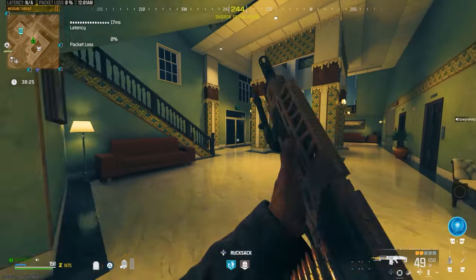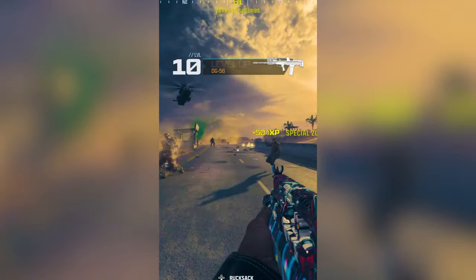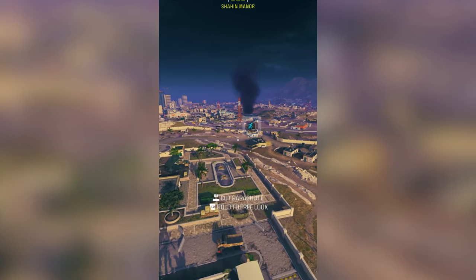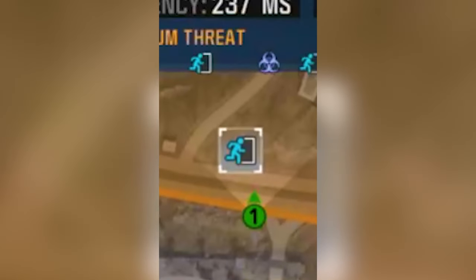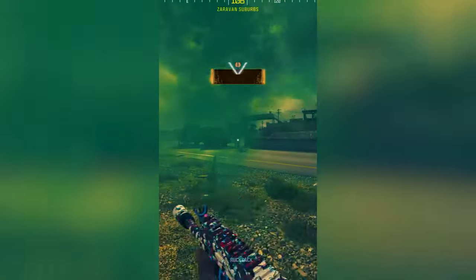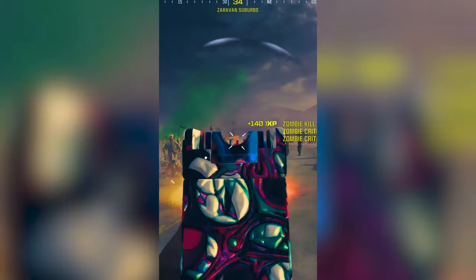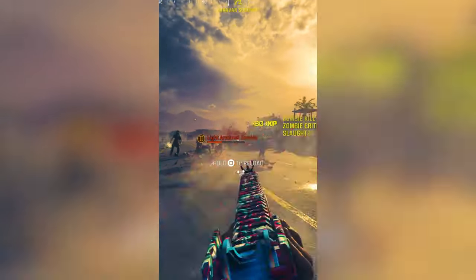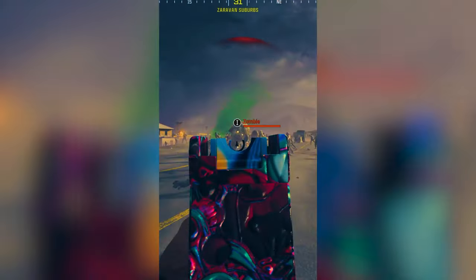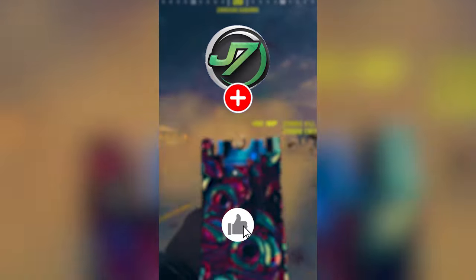Now let me show you the next and third final XP exploit. Max out your weapons, your rank, and your battle pass just by doing this in Modern Warfare 3 Zombies. Load up a game of Zombies and go to the orange tier zone. Once you're there, head to the nearest exfil and call the chopper. As soon as you do this, a massive wave of zombies will spawn — go ahead and mow them down. When the chopper leaves, wait 20 seconds and call it again. Keep doing this for the whole game and you can get over 100,000 XP every single game.